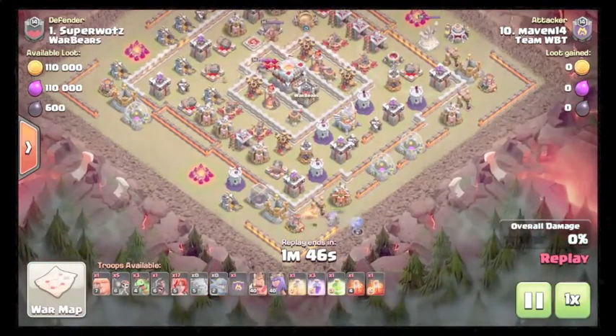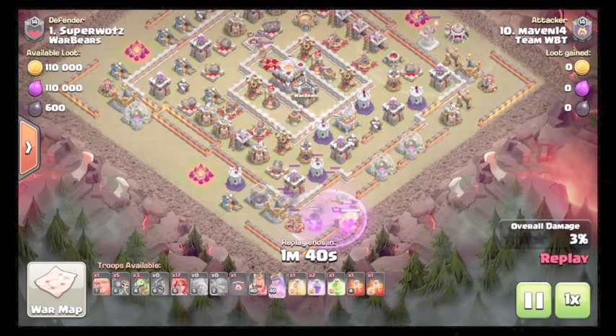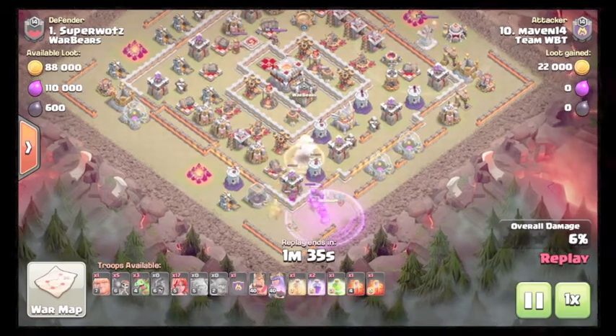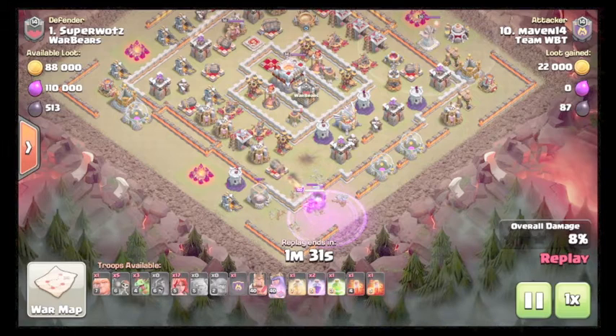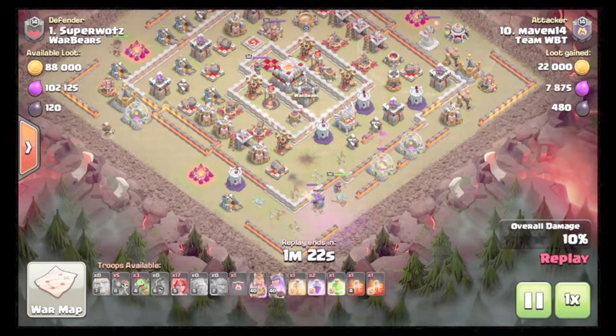Starting with a golem boulder funnel down at six with his queen. He's gonna use a rage just to get more out of the bowler bounce and get the queen going in quicker. They take out a decent chunk of the base. Bowlers go down fairly quickly. He tries to lure the CC with a hog but doesn't get the lure. Queen's going to step up, take down the archer tower, and start walking down the wall.